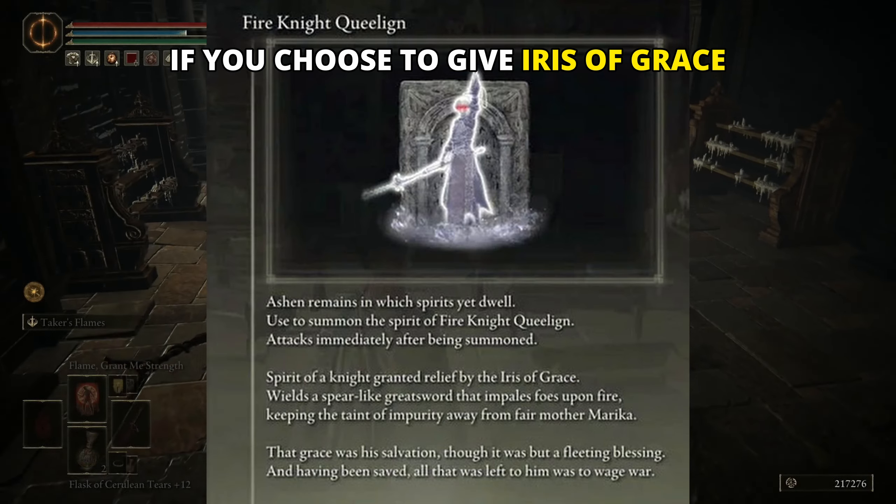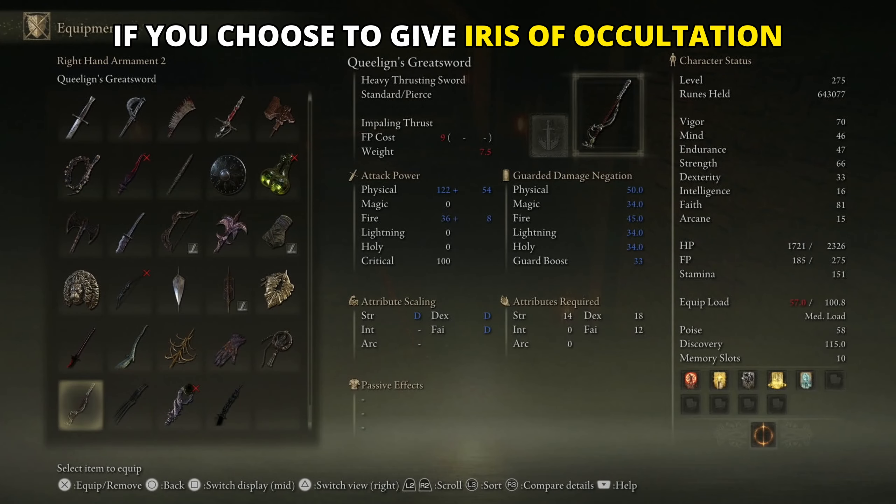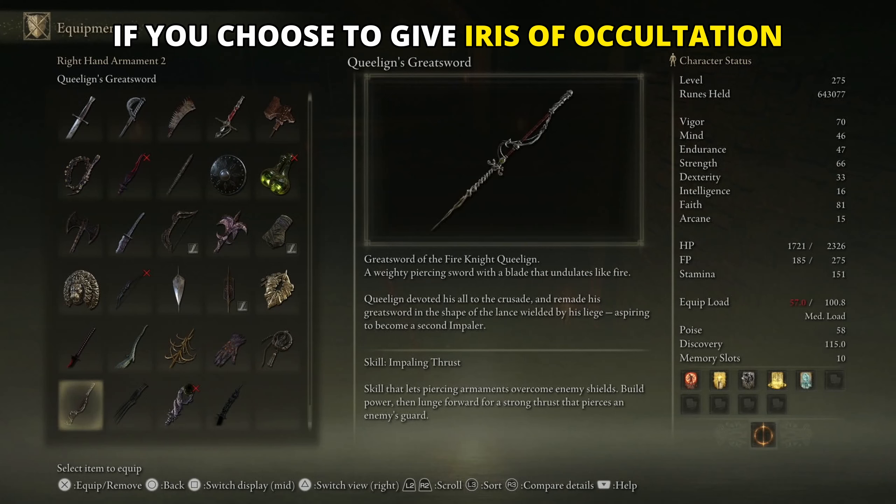If you choose to give the Iris of Grace, you're going to get the Fire Knight Queelign summon. If you choose to give the Iris of Occultation, you're going to get Queelign's Greatsword — a heavy thrusting sword. It's up to you for your first playthrough. I personally chose the weapon since I'm more excited by weapons than summons, but on my second playthrough I'll take the other. Make your choice before you approach him.